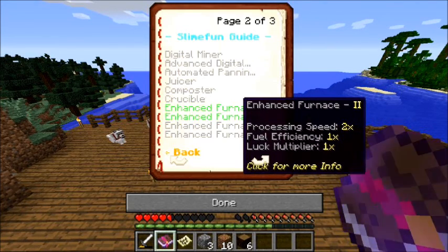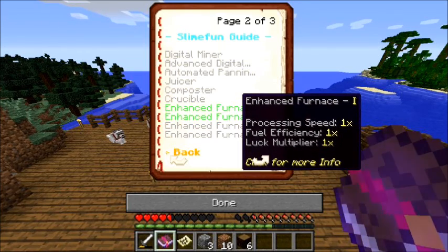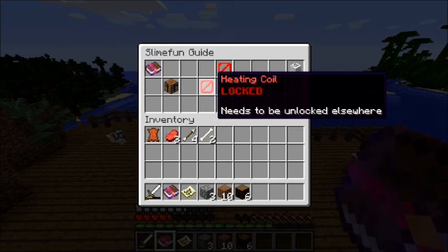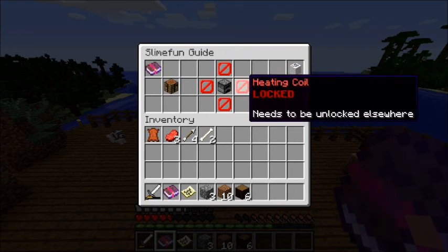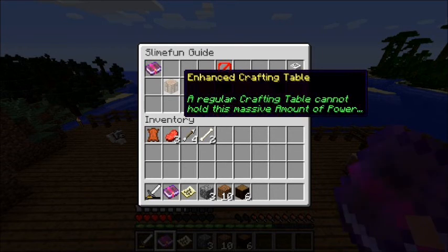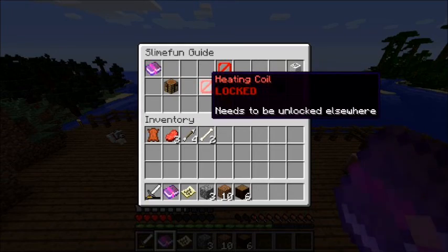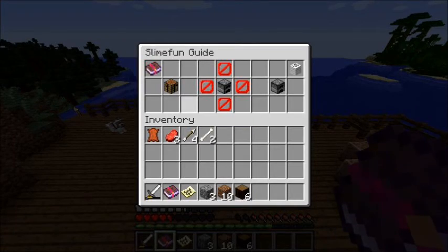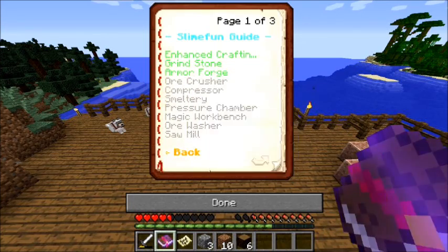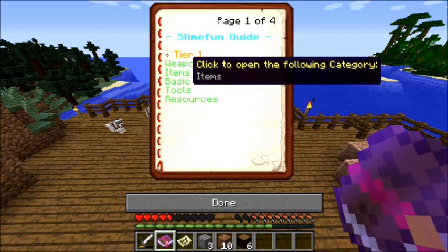I'm looking at it and it has a multiplier processing speed, and I'm like 'oh crap, heating coil' — I have no idea. So it's surrounded by heating coils and I have to craft it in the enhanced crafting table. I go around looking for the heating coil but I don't find it.